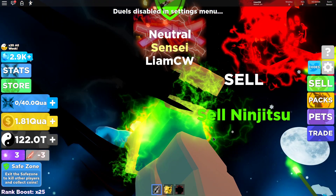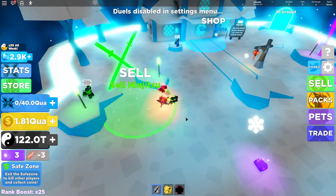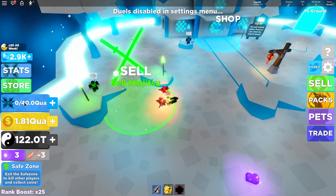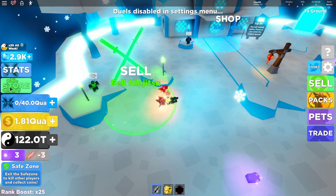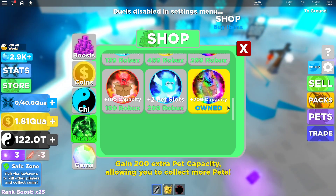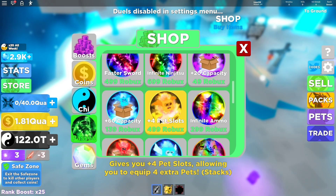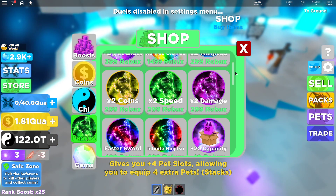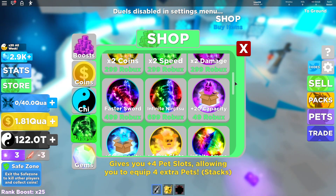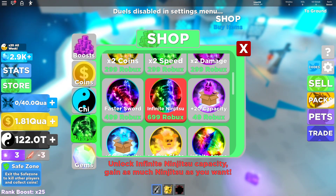I'm one island away from getting to the top. I was hoping to do this without spending any Robux on this alt account, but I think I might have to because I keep running out and spacing my bag. As you can see I haven't got any game passes — I wanted to try and do this without a game pass, except for that one that was just to hold more pets. I haven't got the 4 pet slot, the 2 pet slot, or the plus 3 pet slot, so I am only doing this with 2 pets. I did do my friend's with 8 pets. I keep running out of space for ninjutsu so I am going to buy the infinite ninjutsu.